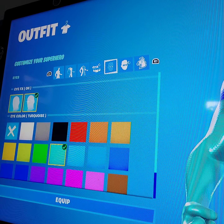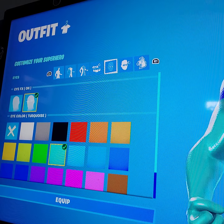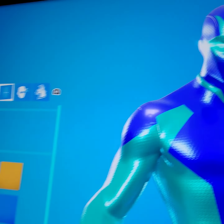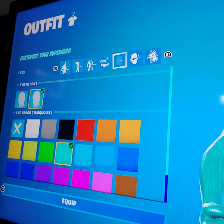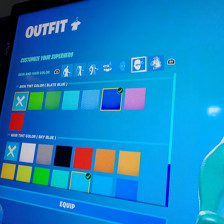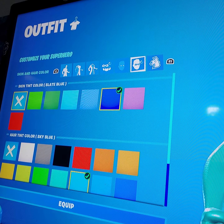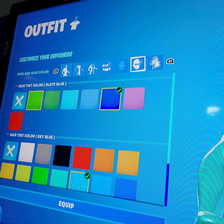Right here you need to have the eye texture thing on so it looks like this — with the fog around the eyes. By the eyes, it needs to be that color. This is my channel skin, basically my logo skin.